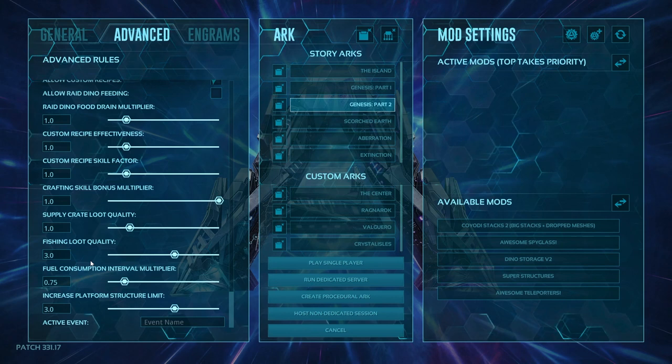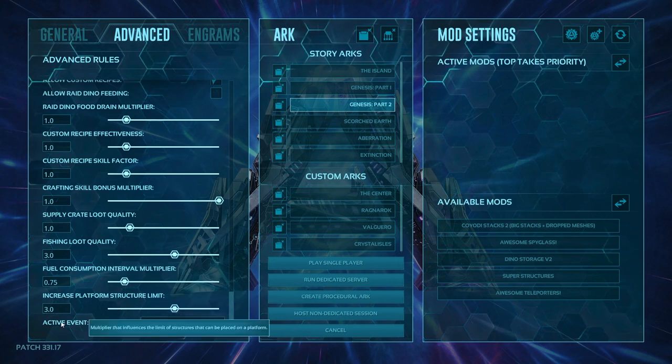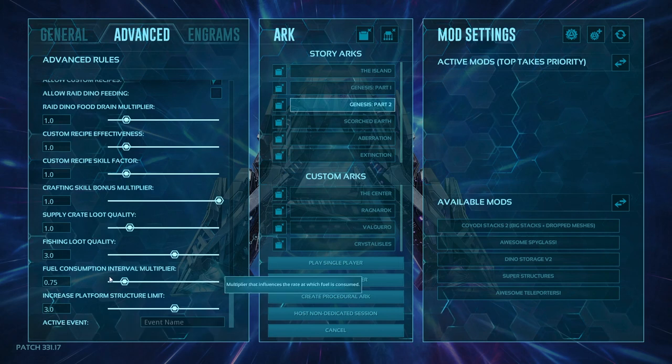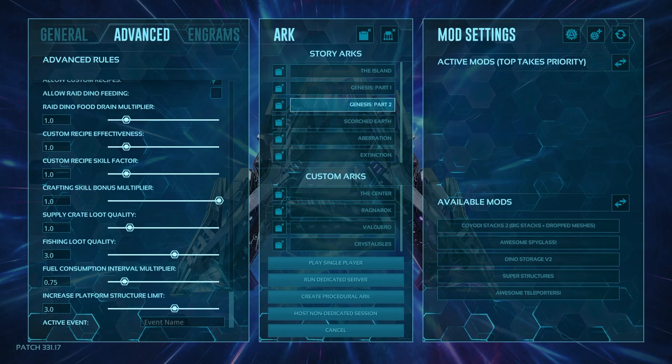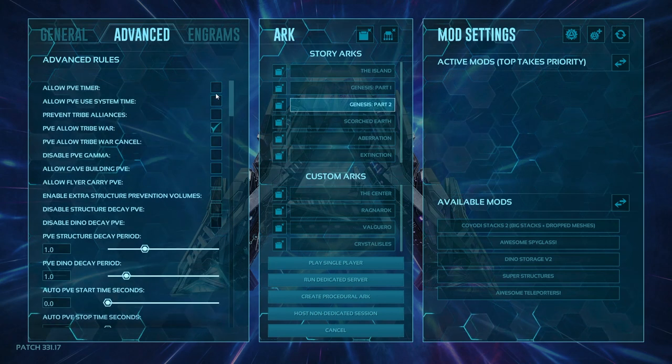Increasing platform structure limit allows you to put more structures on boats, rafts, and platform saddles — multiplied by the base limit. So if there are 74 on a wood raft and you set it to 3, you'd get roughly 132. Activate event is where you can activate an event for your single player world — like Dino Overhaul events. If you find the event name you can put it in and it'll activate. That covers all the statistics on this settings page for Xbox, PS4, and PC without going into the INIs.